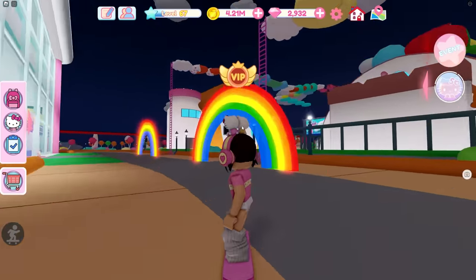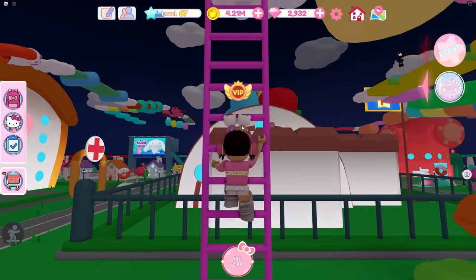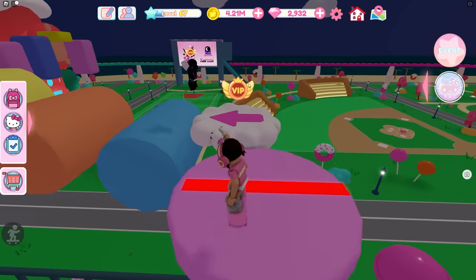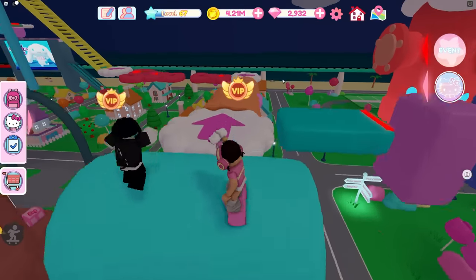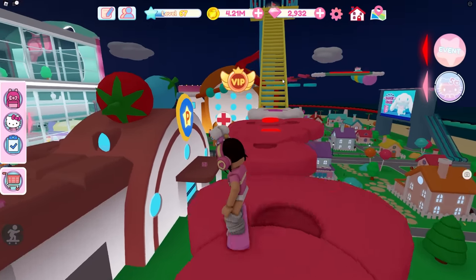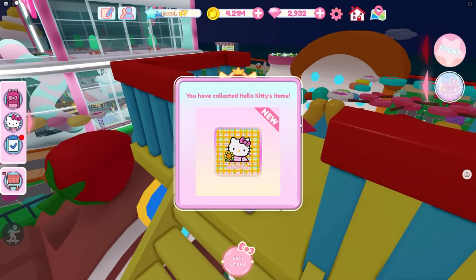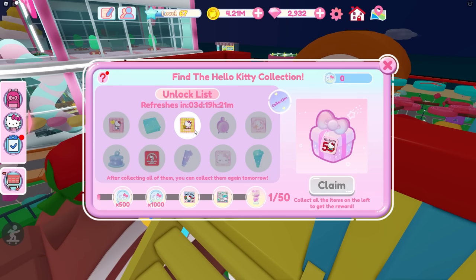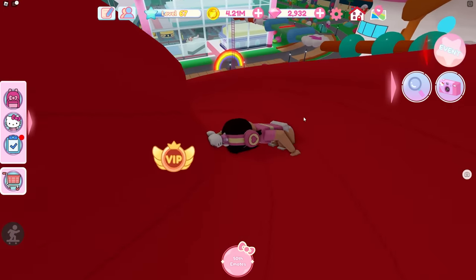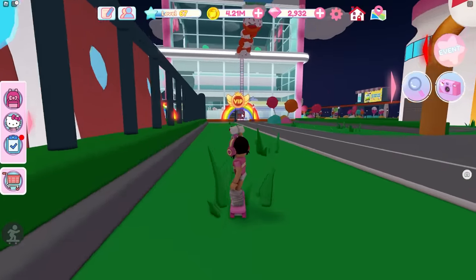So let's go ahead and do this first obby so you can collect the very first chest. Go ahead and climb up here and complete the obby — just be careful and don't fall. You have to go up here to get the chest, so don't worry about these other little offshoots, there is nothing over there. Just continue on up to where these slides are. This is the very first chest, and you don't get the item yet — you just unlock it. You found it — that is super cool!